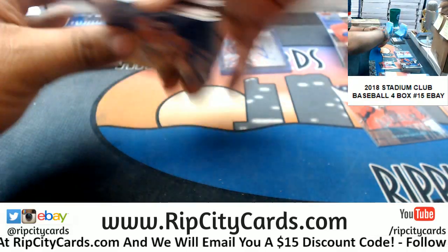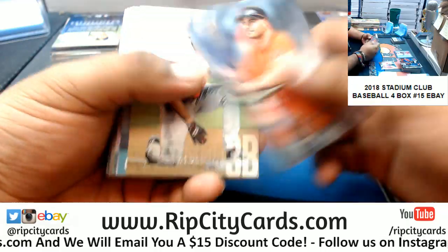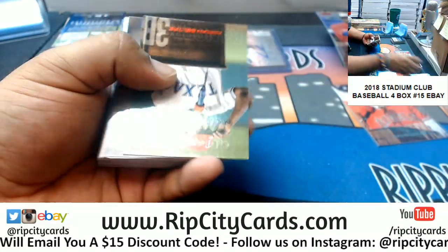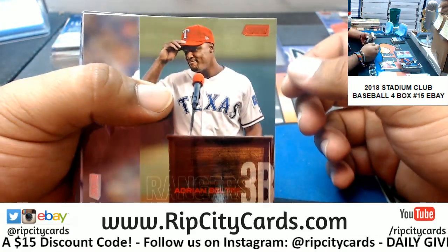Almost done with the eBay breaks, y'all. I got this Chrome Jumbo after this — four boxes of that — and then after that, Inception Baseball, which are quick breaks to do. Almost store time, y'all. Bell Trade Rangers Red.